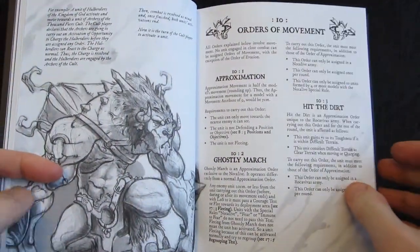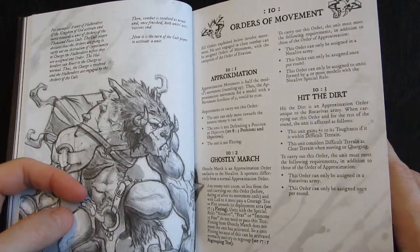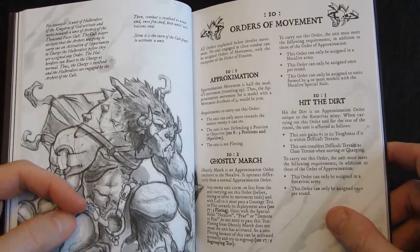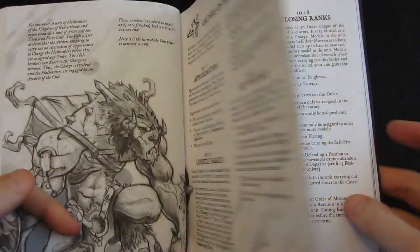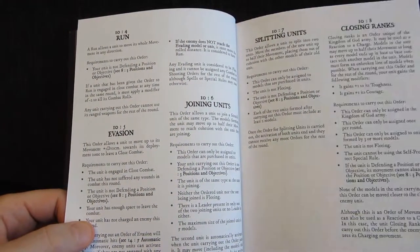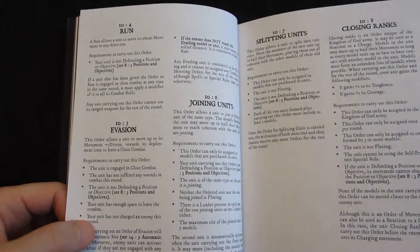Orders are either commands to move in different ways, to shoot, or to attack in close combat. Each faction — except one — has a unique order only they can use. The exception is the Exiles, who I believe were the last faction added to the game, which may be why they don't have a unique order. The others are not equal: for example, the Rock of Evas have a unique order that's not very good, whereas the Orphans and the Thousand Faces have special orders they'll be using all the time. Since I haven't played the game I don't know if this is balanced against other faction traits, but I hope so.